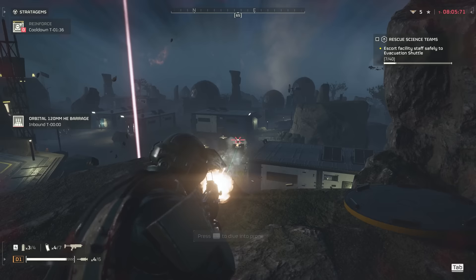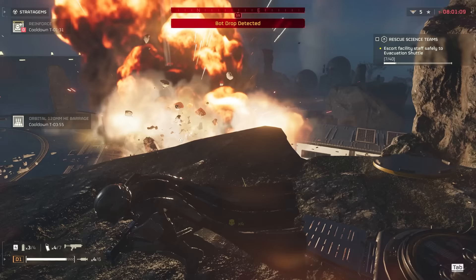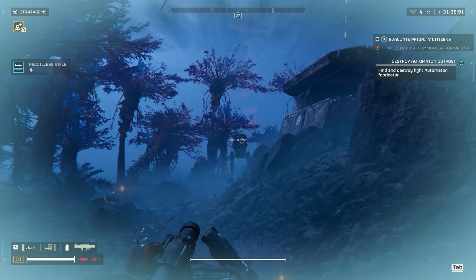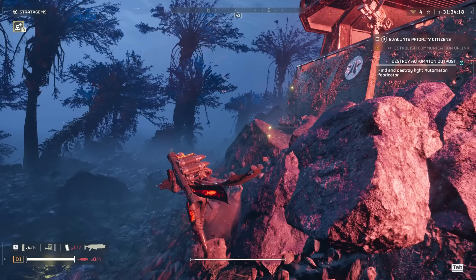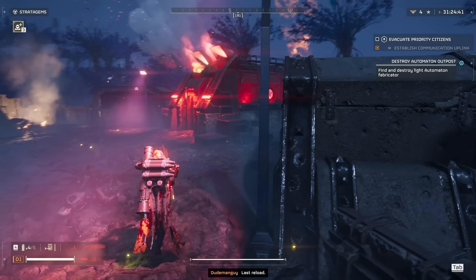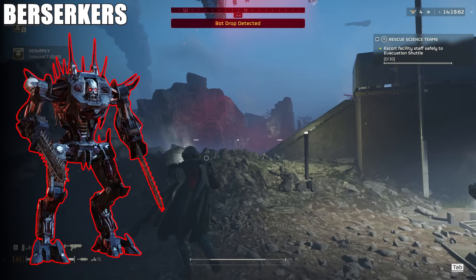If there are a lot of Scout Striders coming your way, or it's too dangerous to run up into melee range, you'll have to deal with them like a normal vehicle. If you have heavy penetration or explosives, you can shoot them directly and they'll usually blow up in one hit. With medium armor penetration — like a machine gun — you can aim at the hip joints to deal a ton of damage and knock them down. Once the hip is broken and they fall, both the Trooper on top and the Strider will die pretty easily.